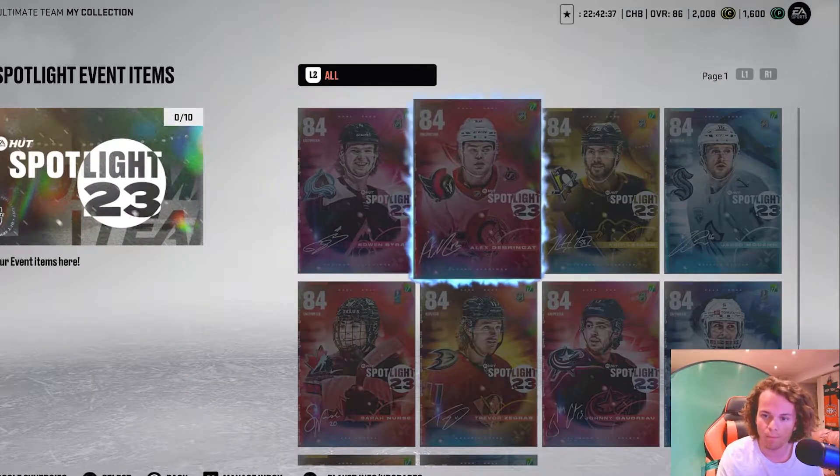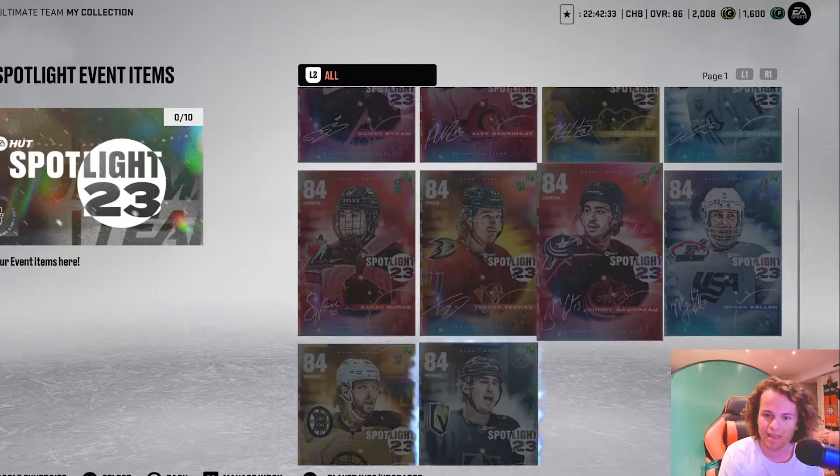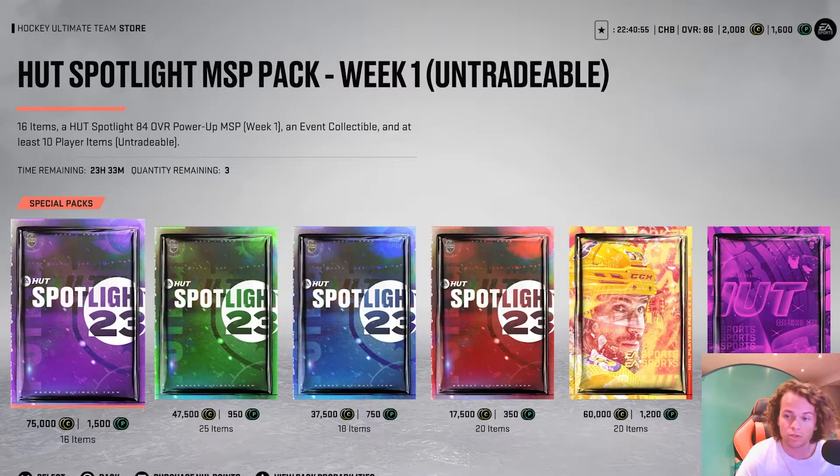The cards we got are Boren Byron, Alex Debrinkat, Chris Letang, Jared McCann, Sarah Nurse, Trevor Zerus, Johnny Gaudreau, Megan Keller, David Pasenak, and Zach Whitecloud. We also got spotlight packs.